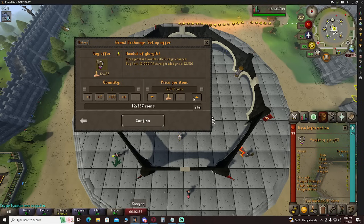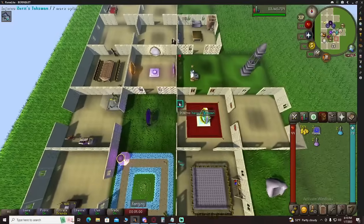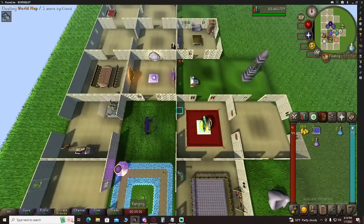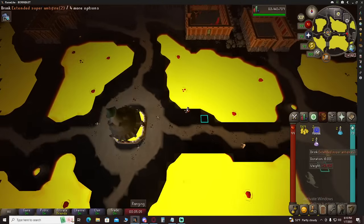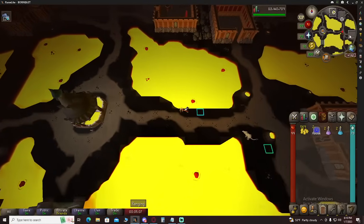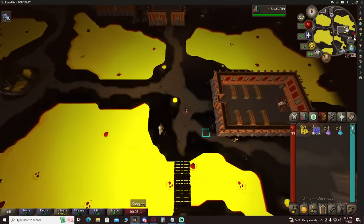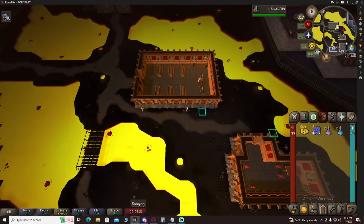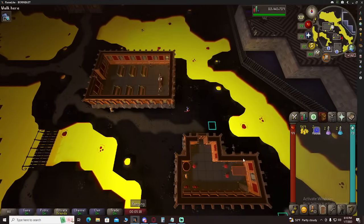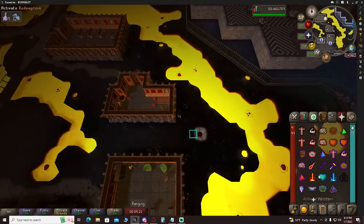We're going to buy a Glory and go right over here to the Inferno — Teleport via the Xerics Talisman. We have a 2-dose and a 2-dose potion, and we have a way to recharge our prayer right here. We're just going to kill some brutal black dragons. This could be a really easy way to get a lot of money over the entire life of your BOFA, and as a starter cache right here, you really can't beat it for what we're about to do.